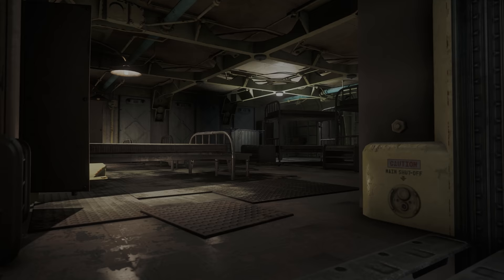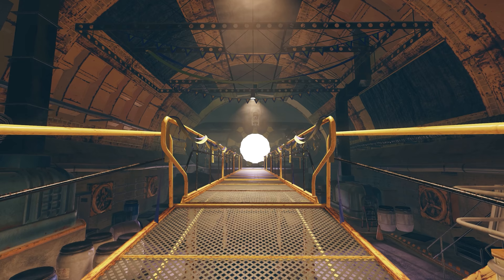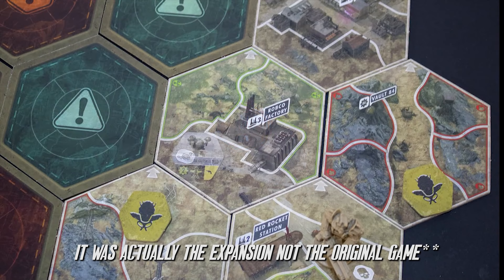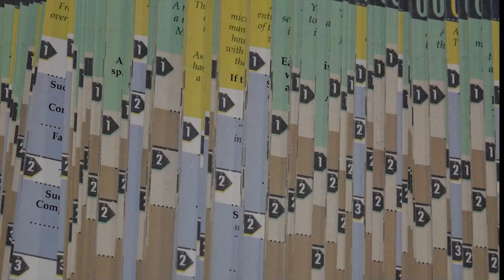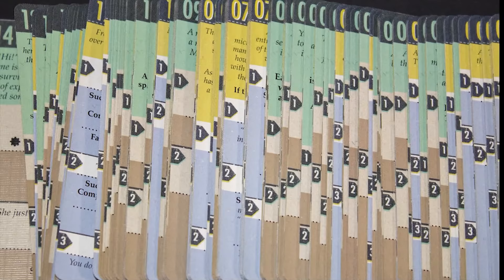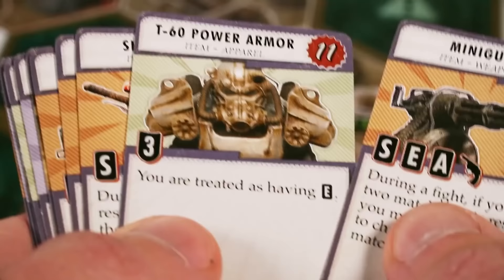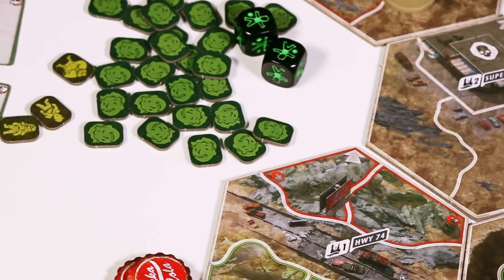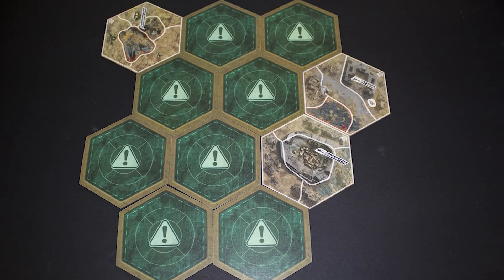Vault 7 is a pretty quick one to cover, and unknown really if it's canon, non-canon, or just simply doesn't count in the slightest. Vault 7 was part of the board game Fallout, which was released in 2017. Here for the original game, the players are given a set narrative and can choose how they go about playing it. Vault 7 is one of those locations the player can travel to and loot, situated in the middle of the board. Vault 7's narrative changes each game, so realistically it has no real set purpose or experiment until the game has begun. In the end, the player decides the fate of Vault 7 and what there is to explore within it.